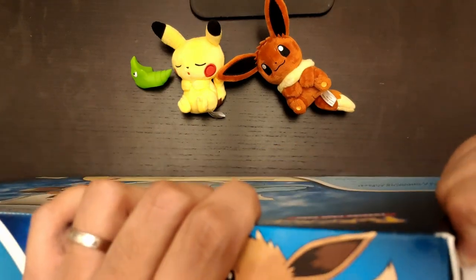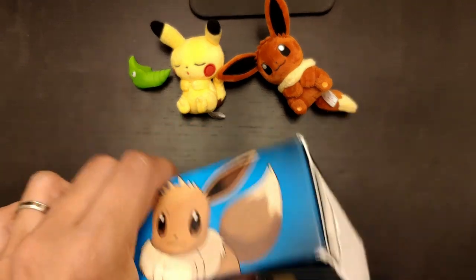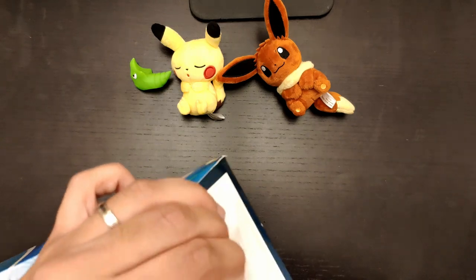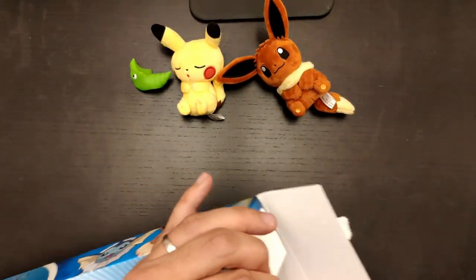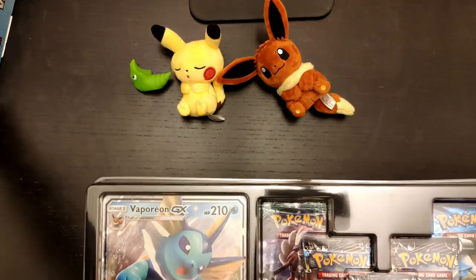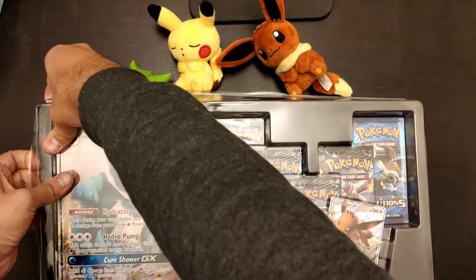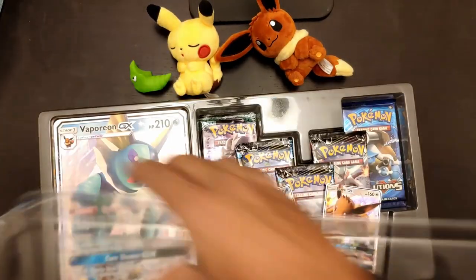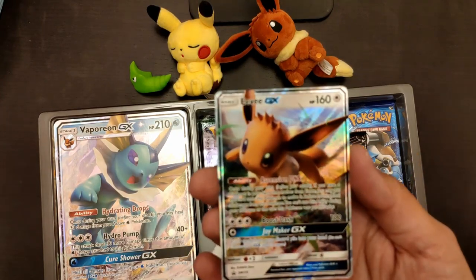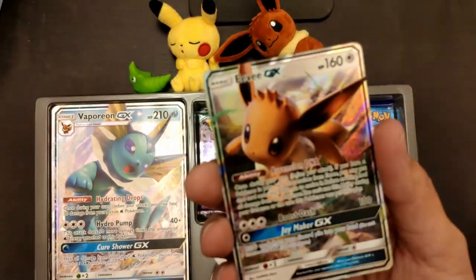It's a little big so it's probably going to be hard to fit in the picture, but here we go. So what do we have here? The box out of the way — it's a nice box, but what we care about is what's inside. So again, we have this beautiful holographic GX Eevee evolution card.